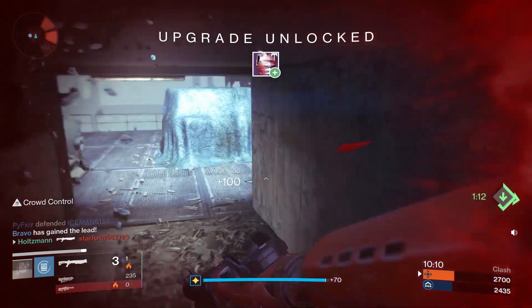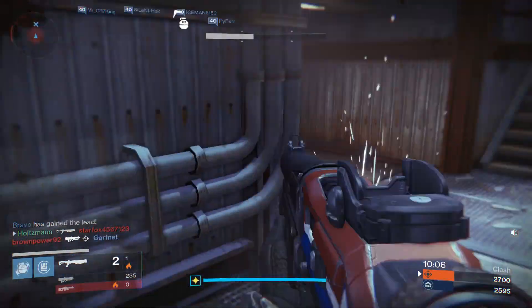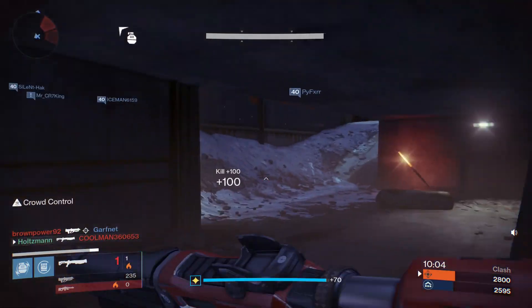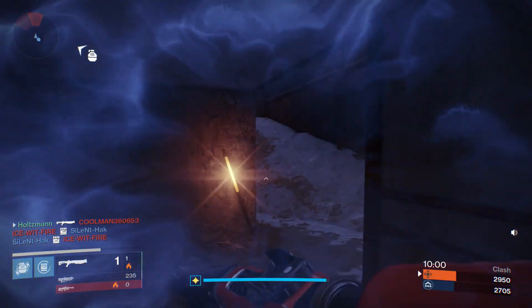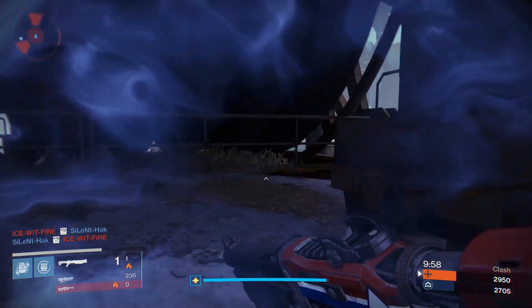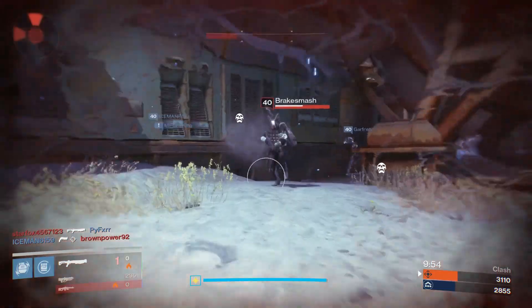Although these don't have any specific Striker Titan perks, they feel more at home on a Striker Titan subclass than the Sunbreaker or Defender. Defender already has No Backup Plans to rock, and it works amazingly well with the current meta. Sunbreakers will probably be a little bit better off using Twilight Garrison.